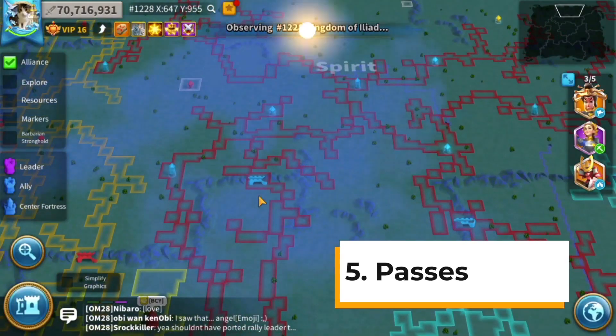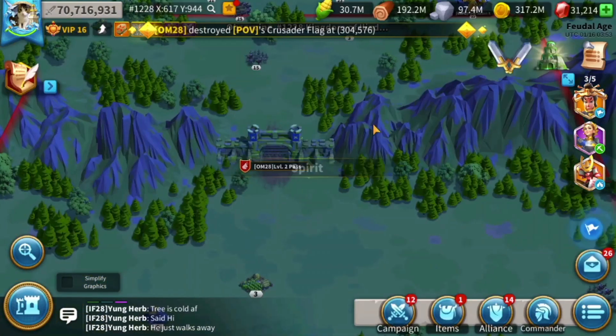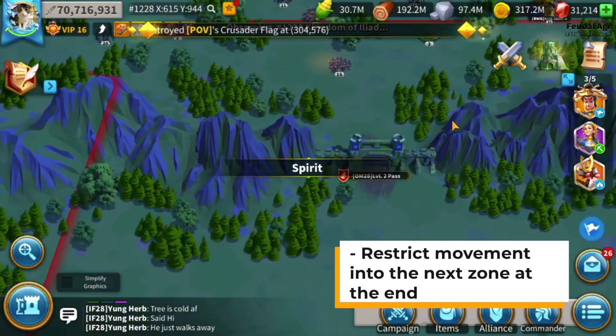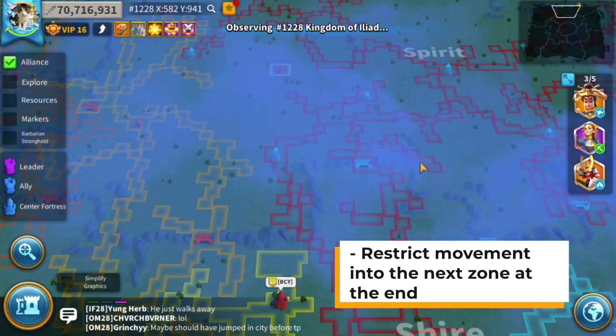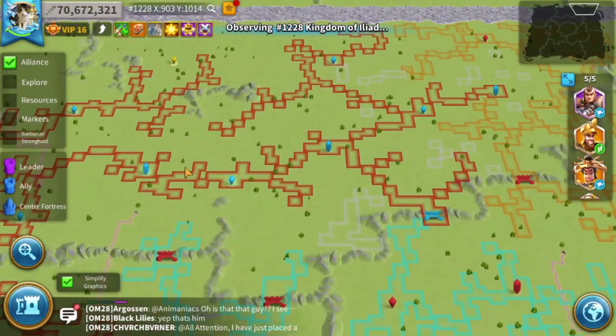Number five: passes. In order to move towards the next zone, you need to capture the passes. In the beginning you will be restricted from moving out of the first zone. The passes in the kingdom will open up as you progress with your monument progression.